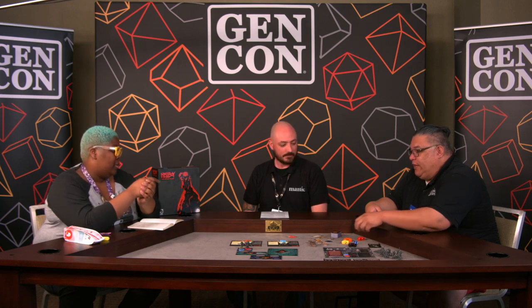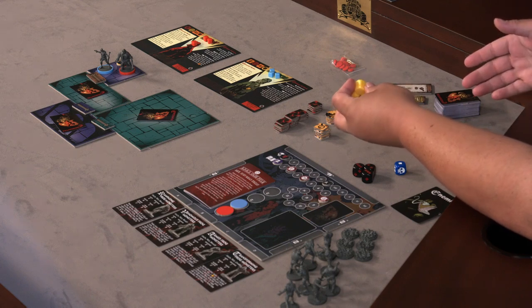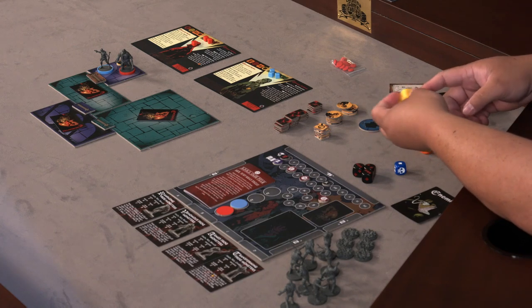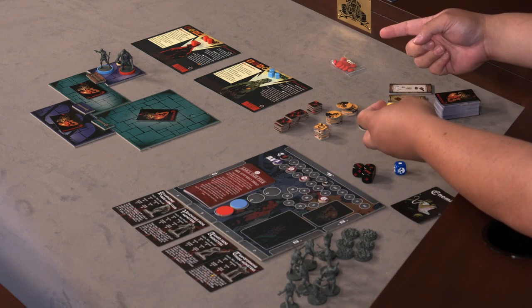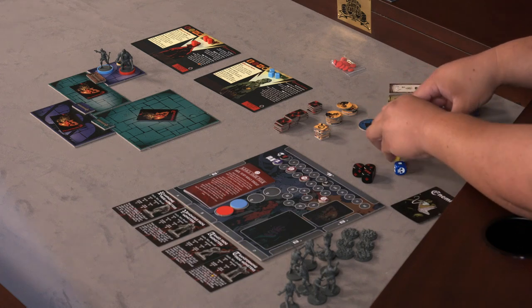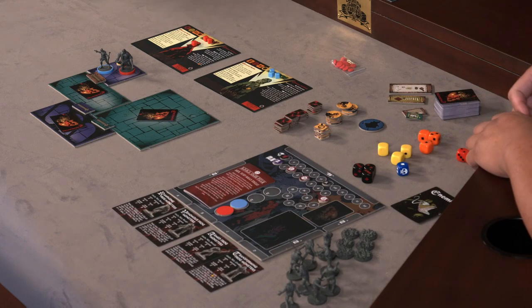Because these are color-coded dice, some people - color-blind people - might not know the dice they're rolling. So the pips also coincide with the symbols, the shapes of the symbols on their character cards. The yellows are circles, the orange are squares, and the reds are hexes. That's really awesome that you guys have worked towards accessibility for your game - accessibility in board games is really important right now.